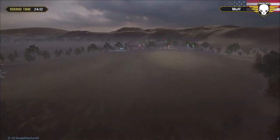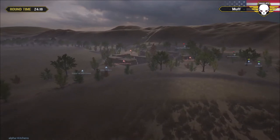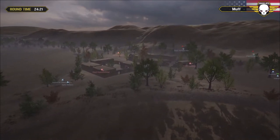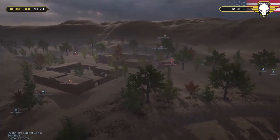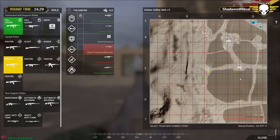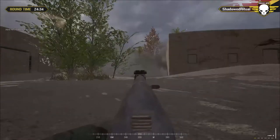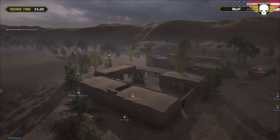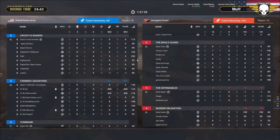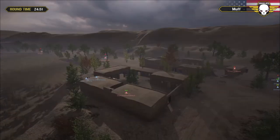Here come the fire teams - oh they ran into somebody, someone's down. Total Providence is barely alive. Total Providence is dead - a good grenade takes him out. Now we've got Shadowed Ritual and Immune Style. Immune Style is way to the south and taking shots. I think it was Gaming Brennan who was with Total Providence and Shadowed Ritual down here - yeah, the Gaming Brennan, that's who it was.